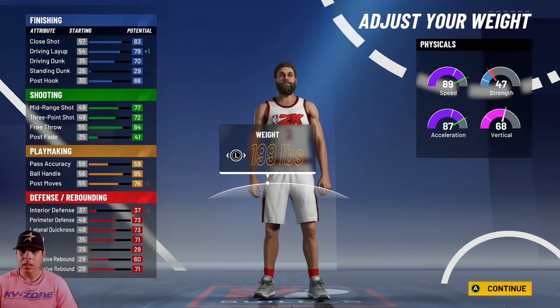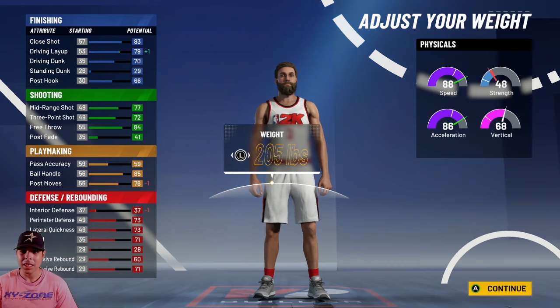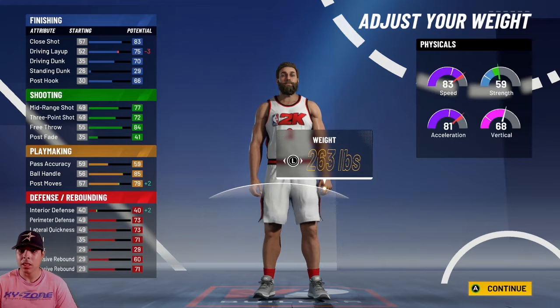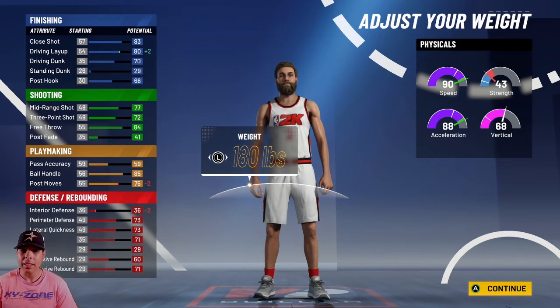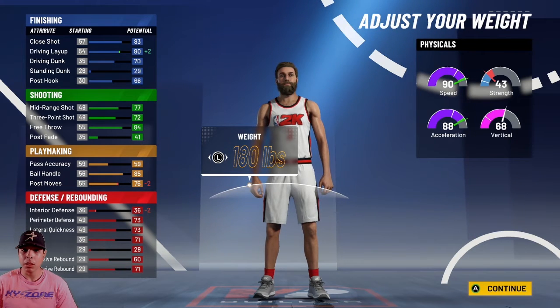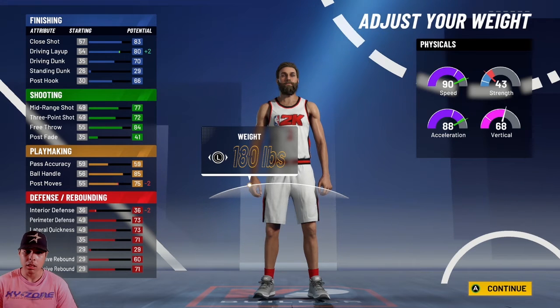If you put your weight down, your speed goes up this year — I did not know that. I don't think that was the case last year; it was just acceleration last year. The more weight you put on, the more speed you get, which is crazy. So you can pretty much have the potential to have 90 speed at a 6'7" small four. I'm going to move on with 90 speed, and you'll pretty much have 99 speed with this build because you get plus 5, and then your workouts give another plus 4, so you'll get 99 speed.